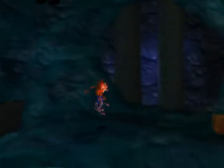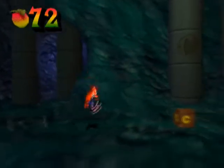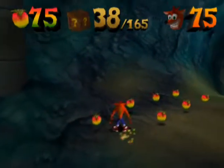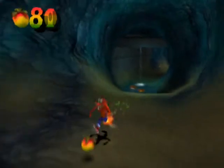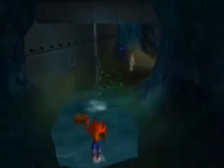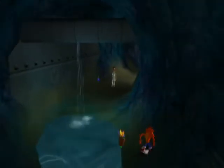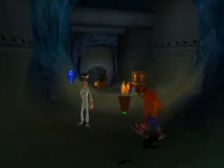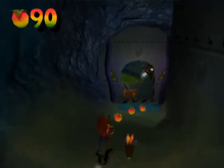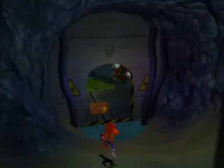Now we're at the end. That's quite a jump there, Crash. And now we're in this little cave area — I don't think we ever see anything like that again. That's two checkpoints before we get to the main part of the level. 38 boxes. I kind of wonder if this part of the level is a throwback, at least somewhat, to the sewer stages in Crash 2, because we have the water in the tunnels kind of deal.